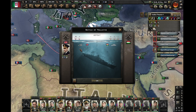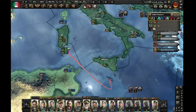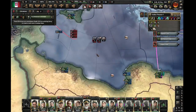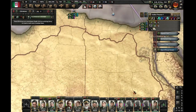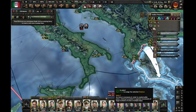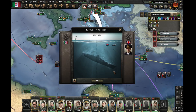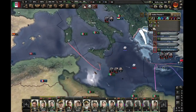Four convoys lost. But if we can keep sinking their ships, they're eventually gonna really run out. We're losing our destroyers, and even though we're losing a few airplanes, it's well worth it.